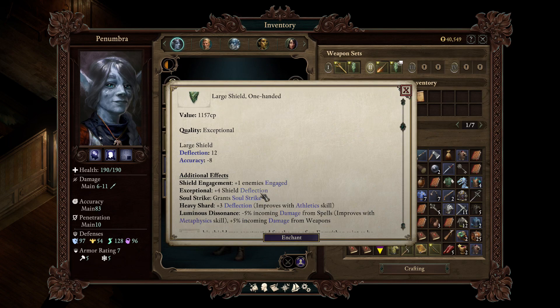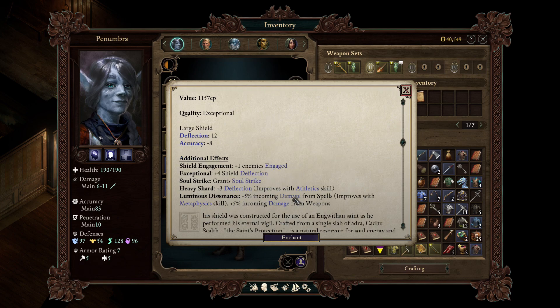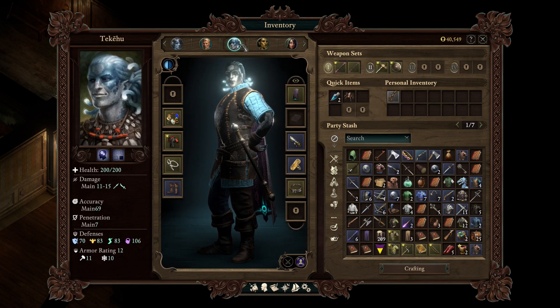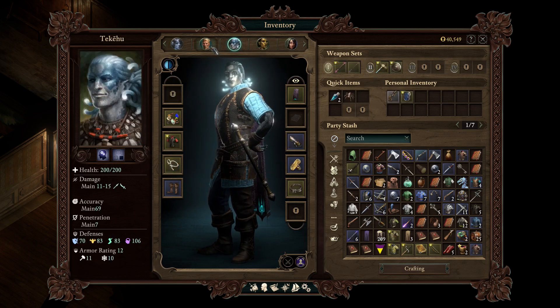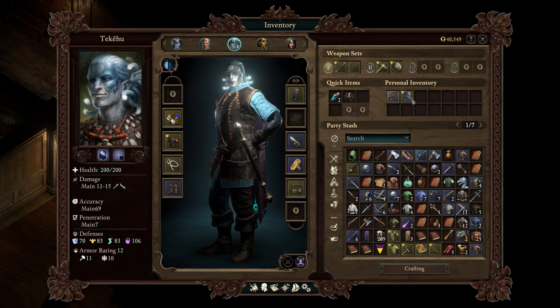Kadu Skulph — grants Soul Strike, which is a different thing. Minus 5% incoming damage from spells, minus 5% incoming damage from weapons. Actually, that's pretty good. That is also a large shield. Does anybody else need a shield? This one — incoming damage is reduced as health is lost, to a maximum of plus 15 damage reduction. That's not that great. I don't want to change the way she works.